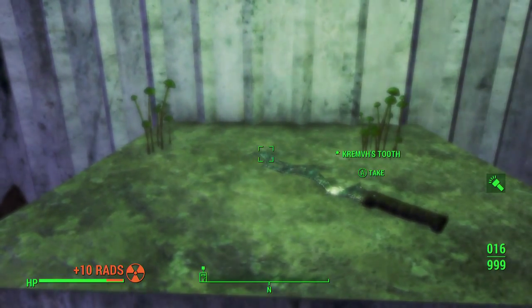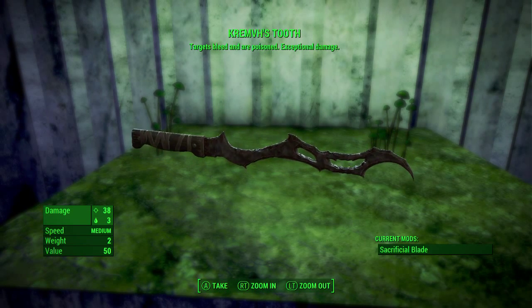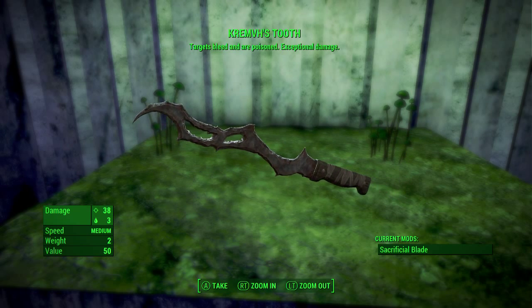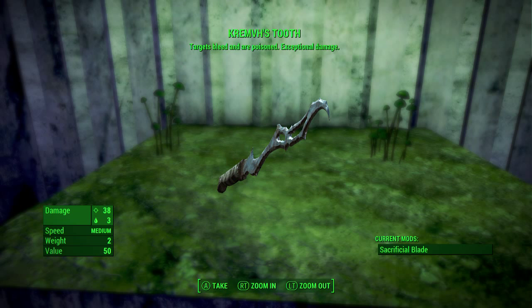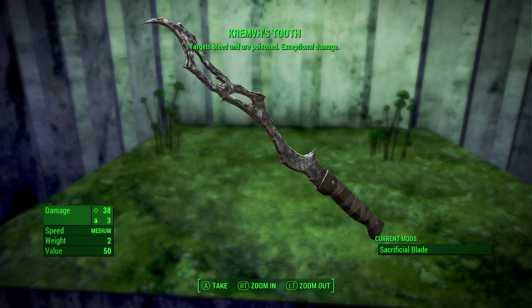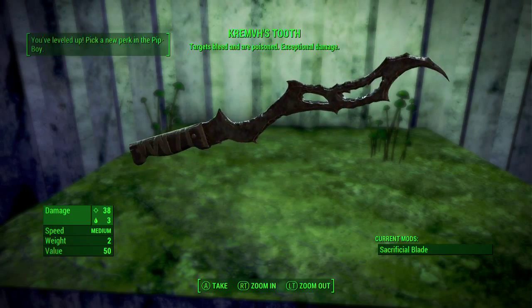Here's Kremvh's Tooth. We'll pick up the mini nukes first — you've got too many nukes, why not take those. But here it is: Kremvh's Tooth. Poisoned targets bleed and are poisoned. Exceptional damage — does 38 damage, and I think that's 3 bleeding damage. It's got medium speed, low weight, and Sacrificial Blade is its current mod. I thought this was a cool unique legendary weapon so I wanted to show you guys.